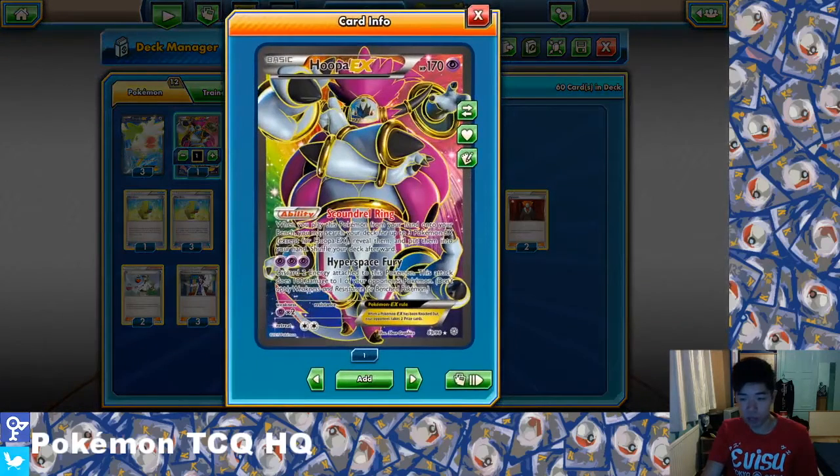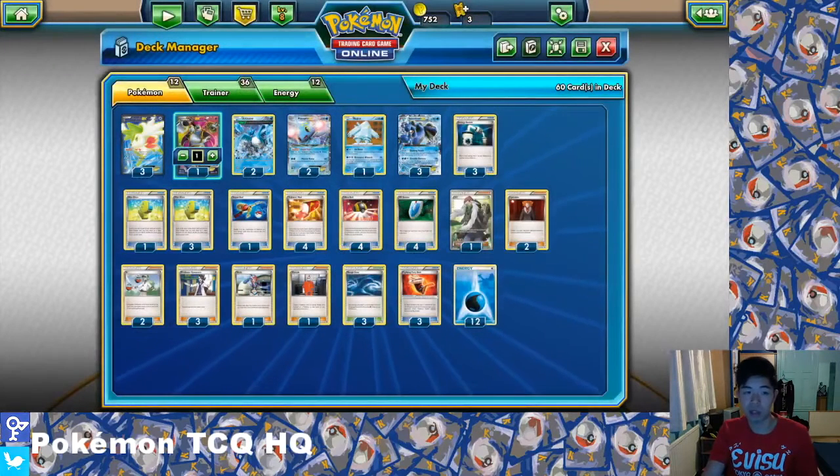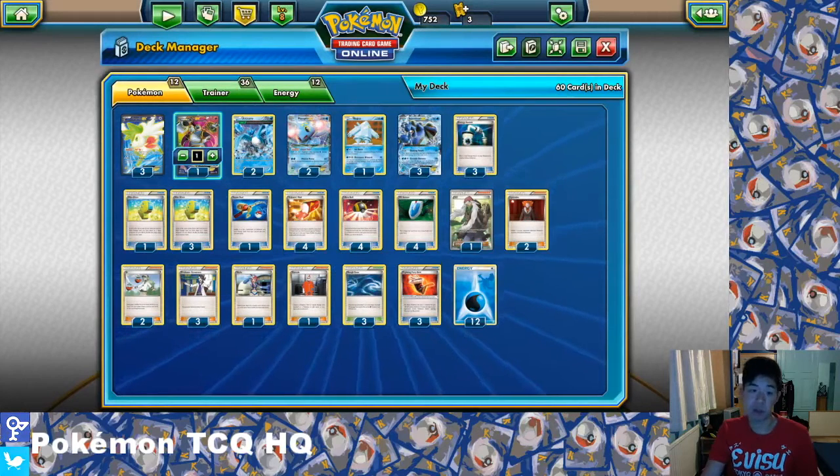You also have one Hoopa EX — 170 HP Psychic Pokemon. Your first Ultra Ball tends to go to this Pokemon. Its ability, Scoundrel Ring, lets you search your deck for up to 3 Pokemon EX, reveal them and put them into your hand. This allows you to grab one Seismitoad, one Manaphy and one Shaymin EX, giving you better targets for Max Elixir and allowing you to set up so much more quickly just through one card.